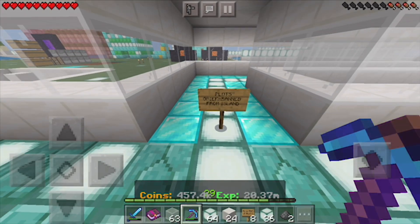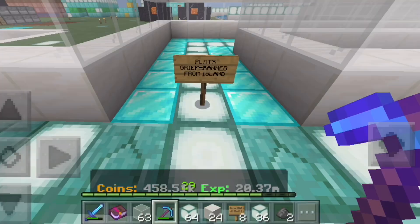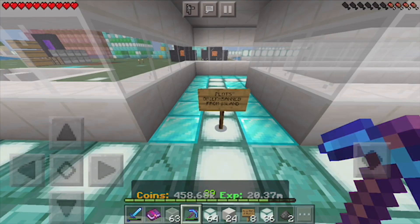First off you're going to see the signs that say grief equals banned from island, and I want to make a wall for banned players if anybody does grief. Before I show you guys these plots I want to say thank you to Mob Killer XP — I'll put his channel in the description. Thanks to this dude for inspiring me to make these plots, because I saw his island and it just sparked an idea that I can sell plots.